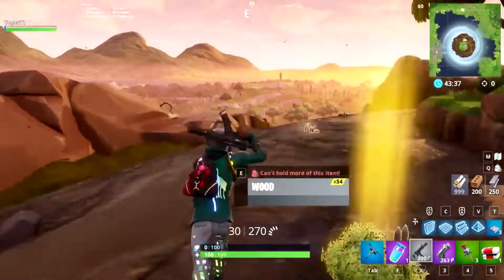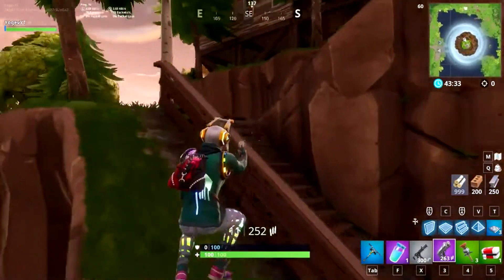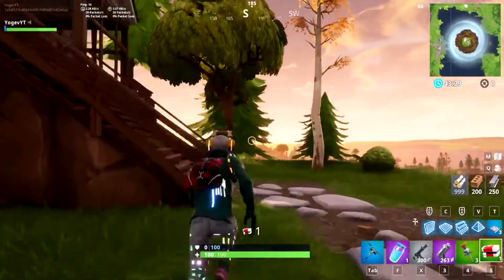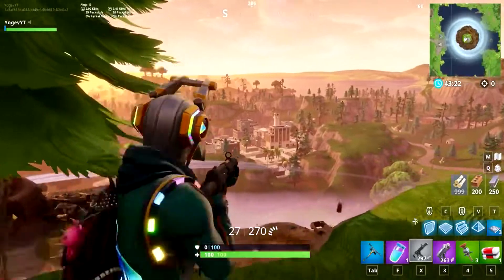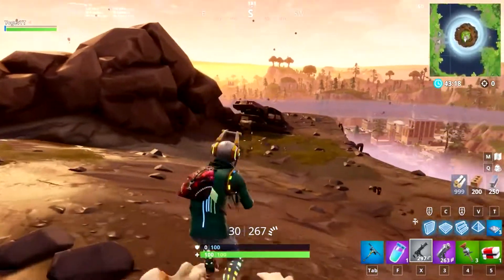Now you guys have to follow my directions carefully and know exactly where to go, because if you don't go to this spot it's not gonna work at all. I believe this is the only spot where you can actually build on the island or relatively outside of it. You're gonna go south to the edge of the island while looking towards Tilted Towers.